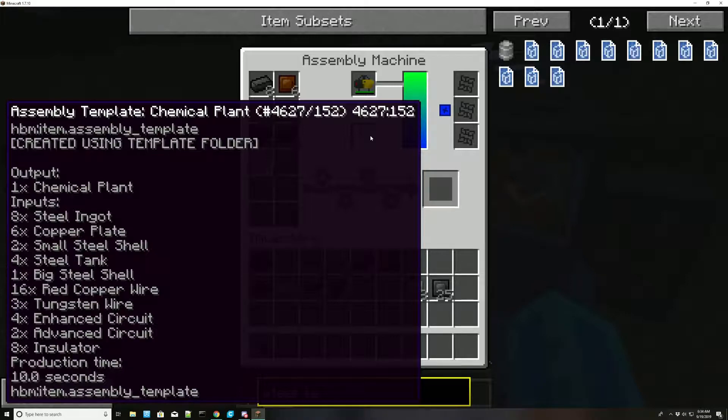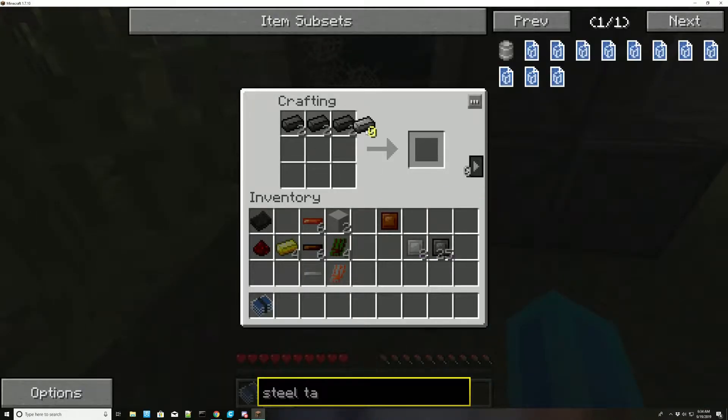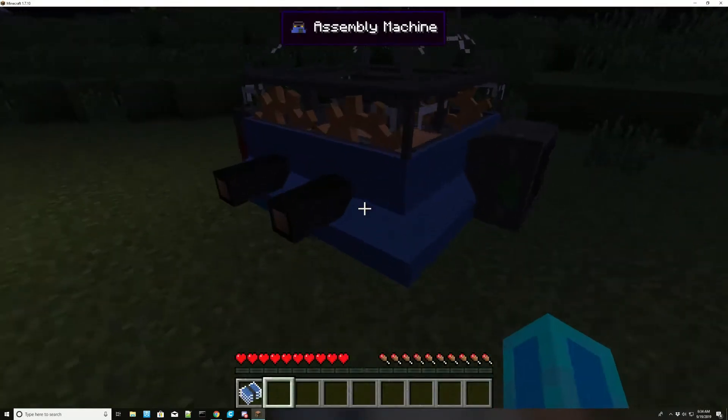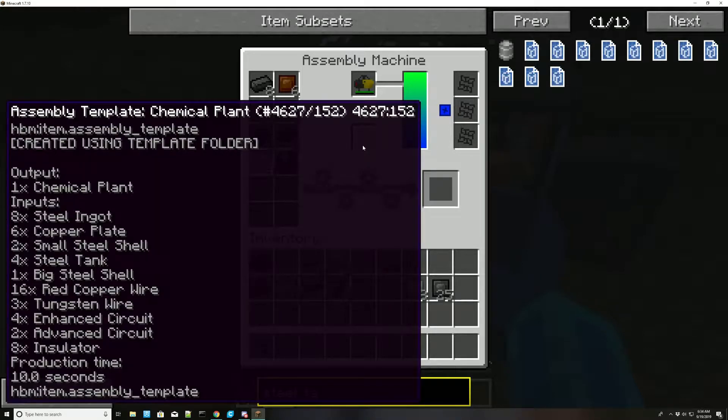What is next? One big steel shell, which I believe is just three across the top and three across the bottom. There we go. Now we need the wire — we already did the copper wire and the tungsten. So now we're on to the advanced and enhanced circuits.